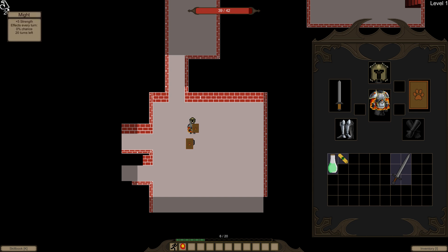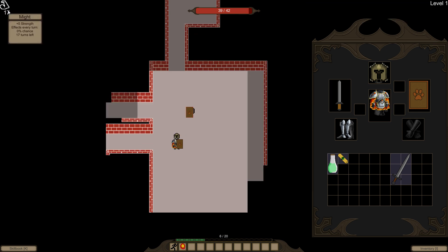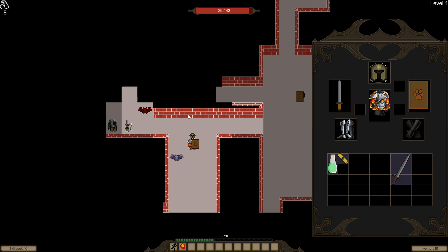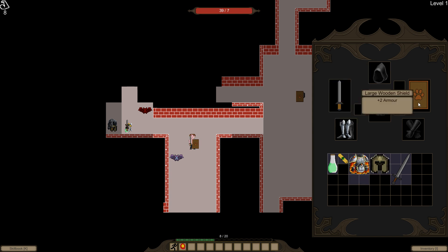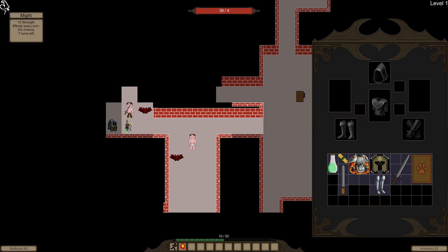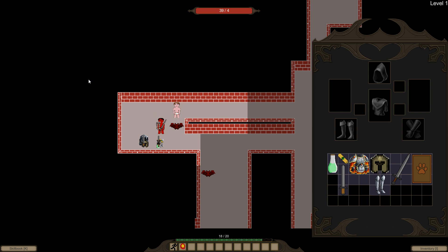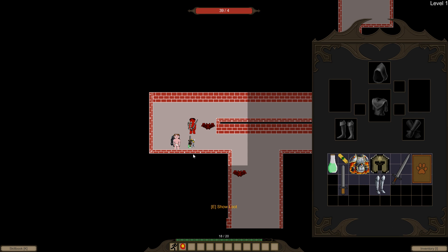Unidentified potion was a potion of strength. We got this might buff and it's only supposed to say plus five strength — it's not supposed to say it affects every turn at 0% chance. I think I just have an attribute called 'active' that's triggering incorrectly. But you can see every time I move or do something it will go down by one. So we can run to this guy. Right now it doesn't take any time to equip items, so we're just going to equip them and attack him. We did eight HP — with the plus five strength we actually did eight damage. For some reason he didn't follow us and now we do six. So it works, it's not a great potion — it's decent.